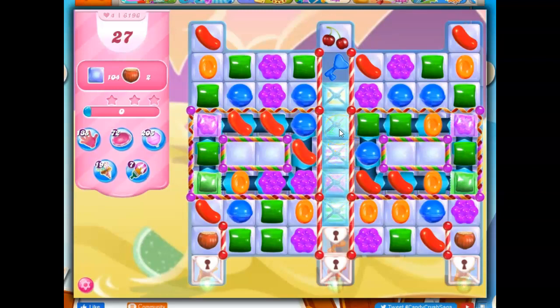We've got licorice locks that are under crystal candies. I think there's another key. This is not listed as a hard level, but it doesn't look easy to me. I want to focus on this middle portion here.